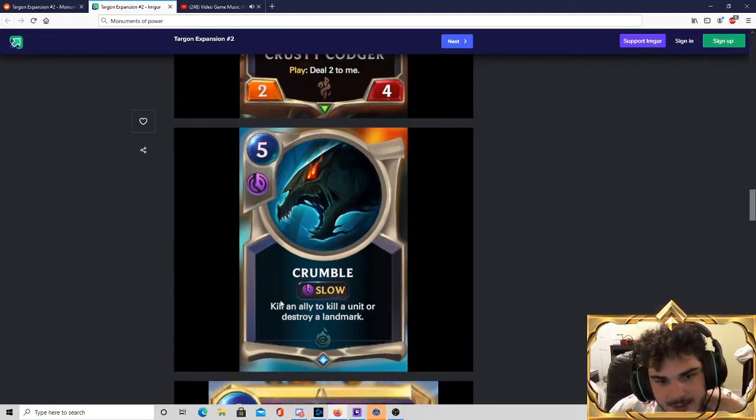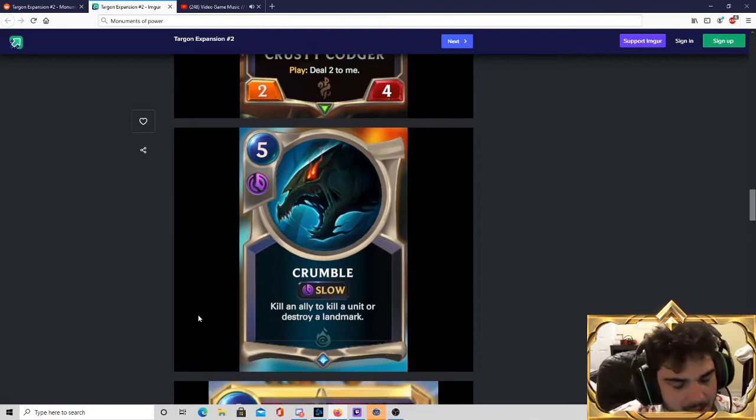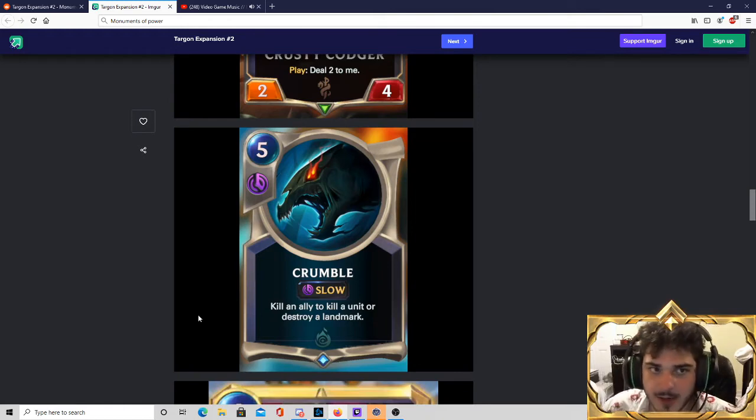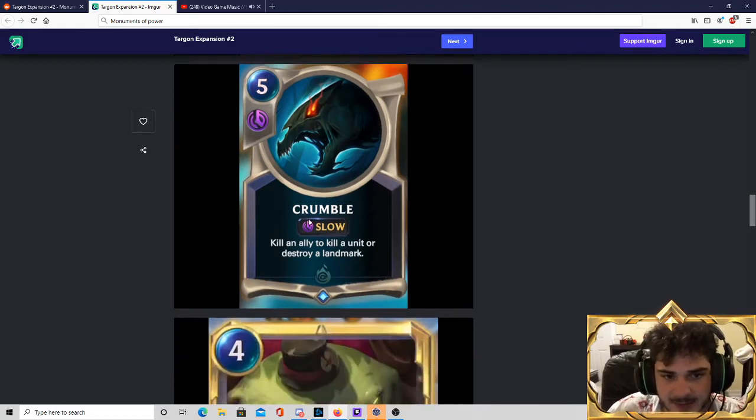Crumble — 5-mana slow. Kill an ally to kill a unit or destroy a landmark. It comes at the cost of being vulnerable — if your ally dies as you try to Crumble, the spell will fizzle. But this card is very versatile. It's slow speed, so it's not the easiest thing to play, but you're getting a very good deal for 5 mana — you're killing something and you can even be killing a landmark. I believe there are going to be more playable landmarks than ways to remove them, at least early on. I think Crumble is going to be a pretty decent card, and Shadow Isles might be interested in it moving forward.